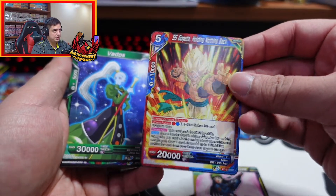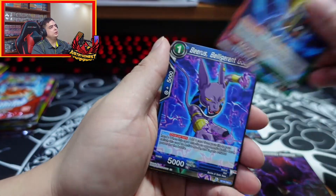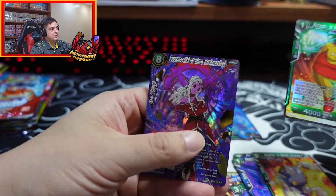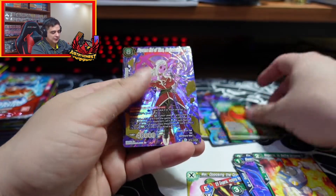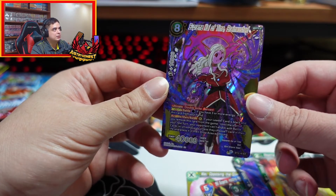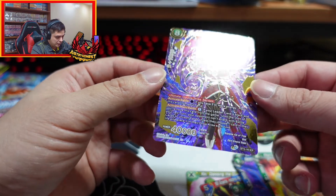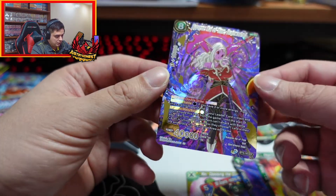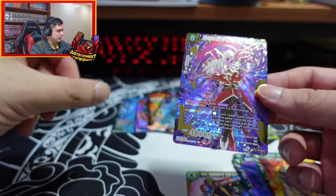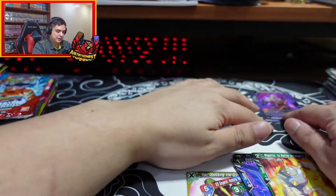Super Saiyan - hold nothing back, that's pretty cool. Here is Jedup. Oh, that's a secret rare! That's a secret rare! Supreme tire time brainwash. Wow - not bad. Holy crap, that's really nice! Okay, you're going to sleep right away. That's really nice.